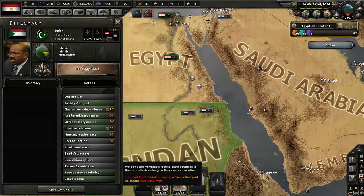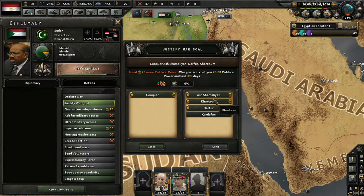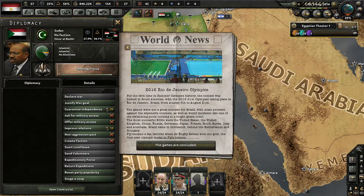So my thought is — are y'all listening? We're going to go for Sudan to begin with, so we're gonna justify. Oh no, we can't do it — we need five more political power. Dang it, I guess we'll have to let a few days pass. We'll get 55 political power and then we'll be able to start working on our war justification.